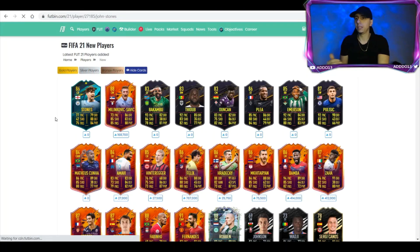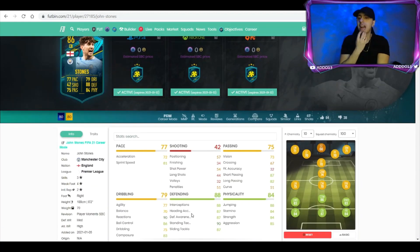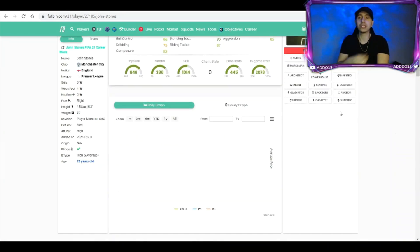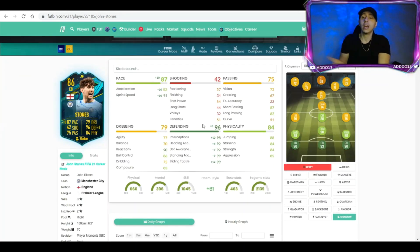Here he is — John Stones on Footbin. Making sure no one else has been released too, because I do miss players sometimes — I nearly missed Fernando Torres when the icons came out. I don't know exactly how much an 85-rated squad costs — I'm going to guess around 150k, but I'm not sure. Footbin will show the estimated price in maybe 10 minutes or so. Based on the work rates — I hate the work rates honestly.